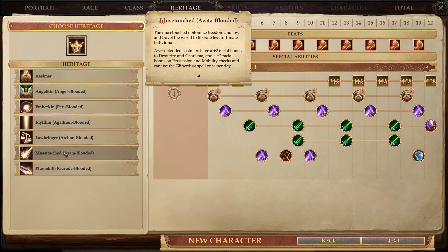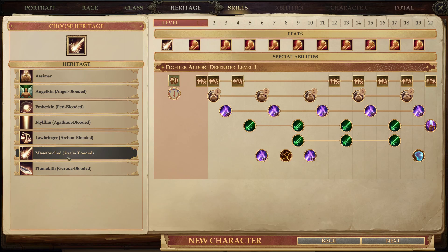For Heritage, I highly recommend taking the Muse Touched, the Azata-Blooded. Azata-Blooded Aasimars have a plus two racial bonus to Dexterity and Charisma — those are your two most important attributes for this build — and a plus two racial bonus on Persuasion and Mobility checks. Persuasion is a big one; every level we will put points into Persuasion. You can also use the Glitter Dust spell once per day, which will be useful early on. Later it'll probably fall off since we're not focusing on spellcasting, so we won't have spell penetration or the Intelligence for it, but it's something else up our sleeve.